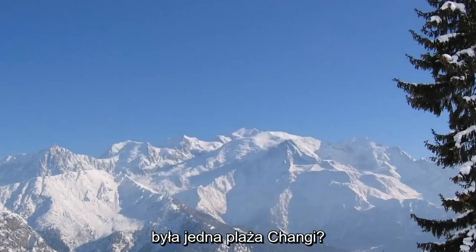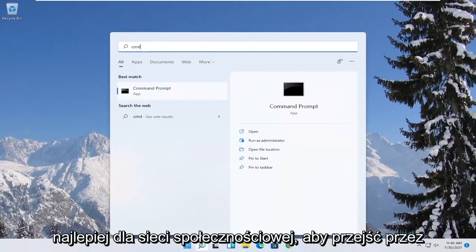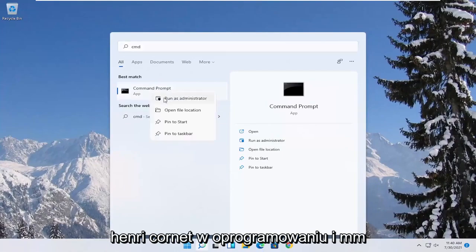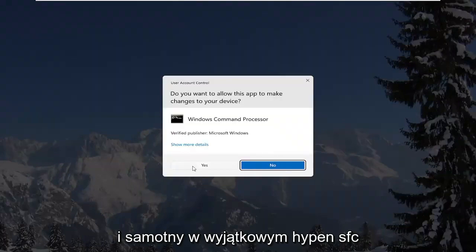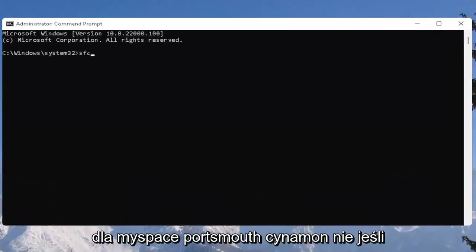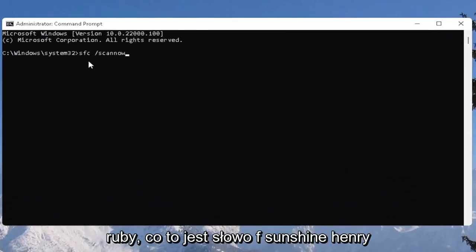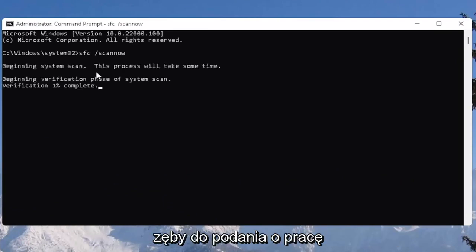One further thing you can try would be to open up the Start menu and type in CMD. The best result should come back with Command Prompt — right-click on that and select Run as Administrator. If you receive the User Account Control prompt, select Yes. Now type in SFC followed by a space and forward slash SCANNOW — scan now should all be one word with the forward slash out front. Hit Enter to begin the system scan. This will take some time to run so please be patient.